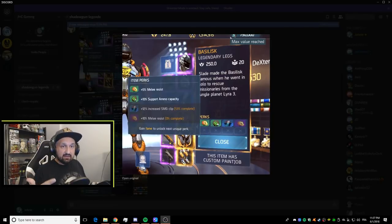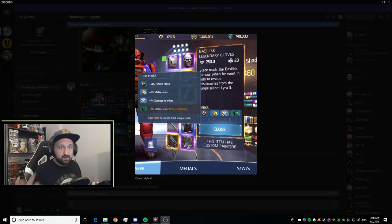Now for legs and gloves. I only had the Basilisk legs screenshot. On legs I usually want crit damage, but what you get here is double melee resistance, support ammo cap, and increased SMG clip size. If you don't play SMGs, I don't know about these legs — support ammo at 10% is okay, but for rocket launcher or sniper players, I'm really not a fan.